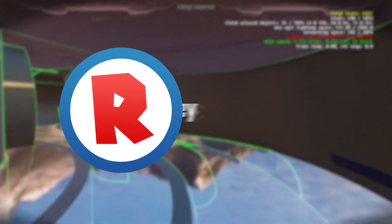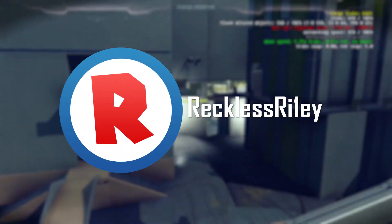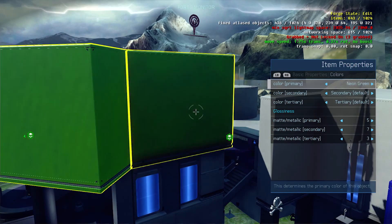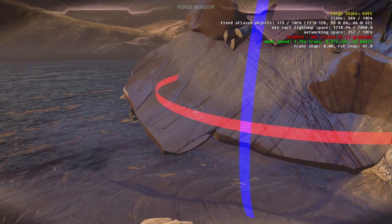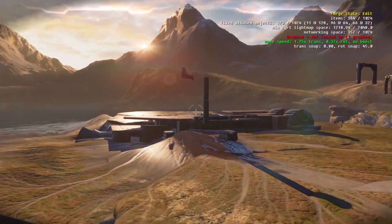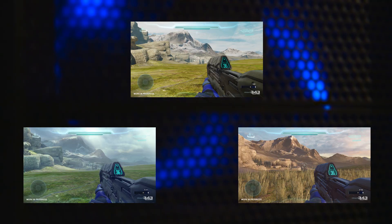Good evening ladies and gentlemen and welcome. Today we are looking at three screenshots found on the Xbox website. They haven't really been talked about yet, and I really think these are a cool representation of what's going to be shown off in Halo 5 Forge. The three screenshots are of the exact same map with three different versions of the lighting and textures turned on.